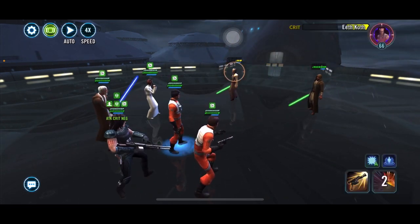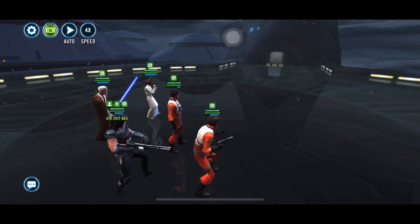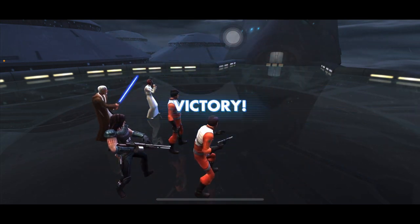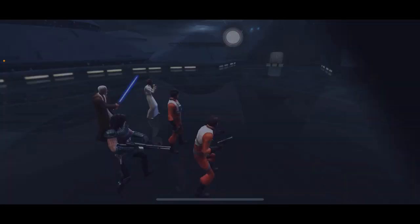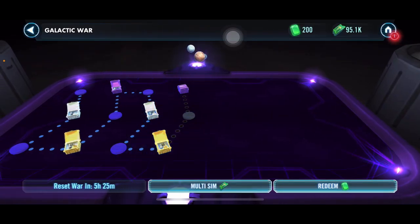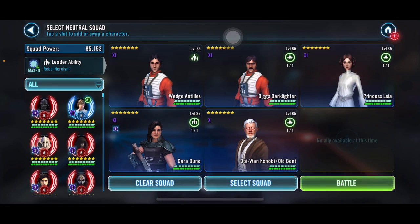Keep in mind: take out tanks last unless there's a Dooku — take Dooku last too because of his counter attacks. Also keep in mind that any damage stays between rounds. Do not auto this — the game is too stupid to handle autoing, especially when you're at a weaker level.